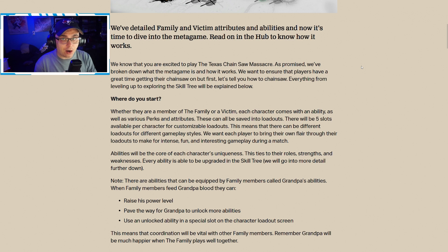They start off by saying: we've detailed family and victim attributes and abilities, and now it's time to dive into the metagame. We know that you are excited to play Texas Chainsaw Massacre — we've broken down what the metagame is and how it works. Everything from leveling up to exploring the skill tree will be explained. Whether a family member or a victim, each character comes with an ability as well as various perks and attributes, and these can all be saved in loadouts.